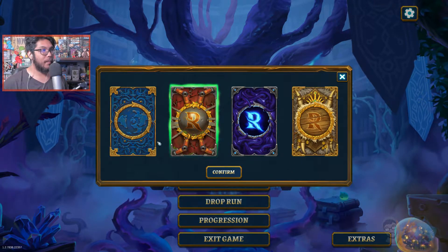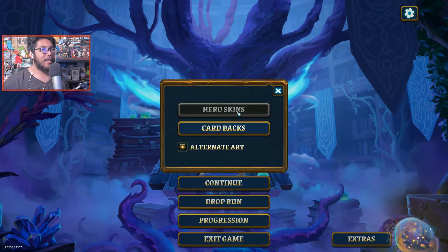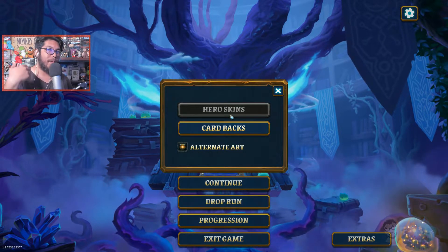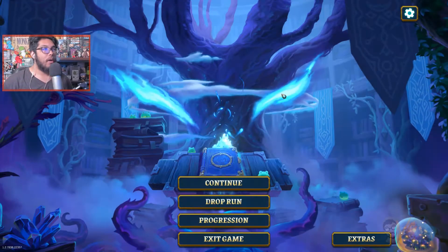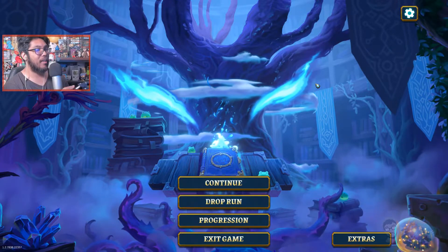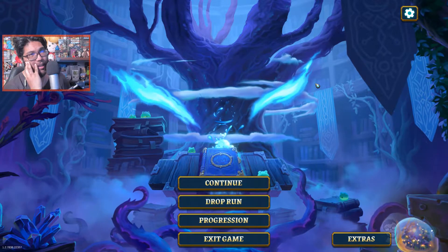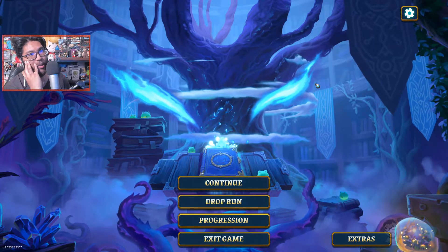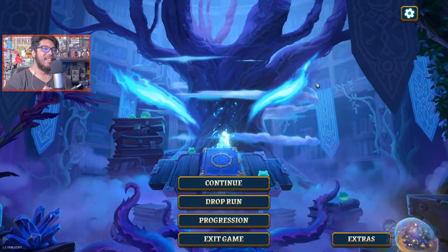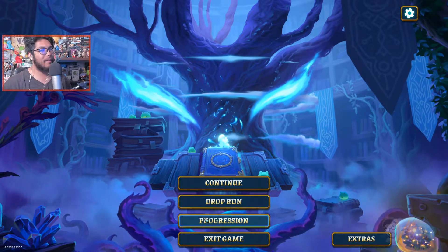The card back is unlocked right now, so we'll use this one for now and switch it out later. You get hero skins - alternate art - after you defeat certain things in the game. Also, I downloaded a small content pack. The base game is like $20-25, and this extra content pack is like eight dollars and adds a couple of new bosses, new cards, and new gems. A little bit of extra content - why can't it just be in the game? Whatever, let's continue.